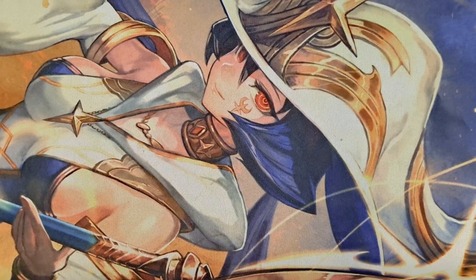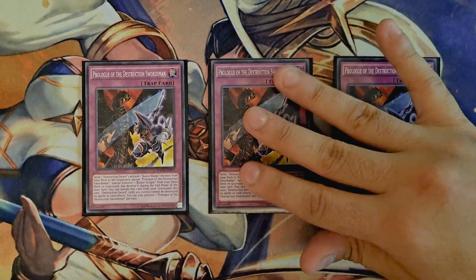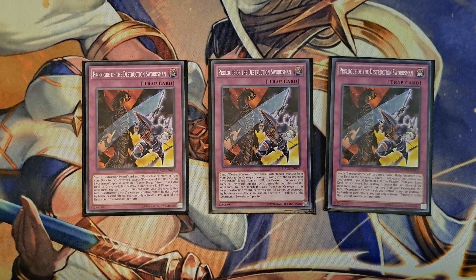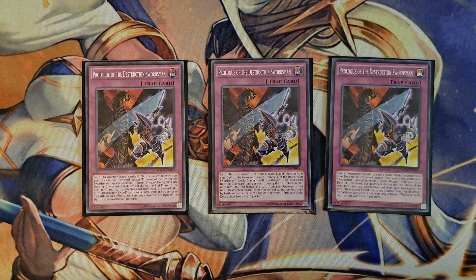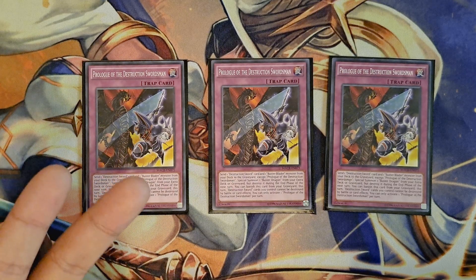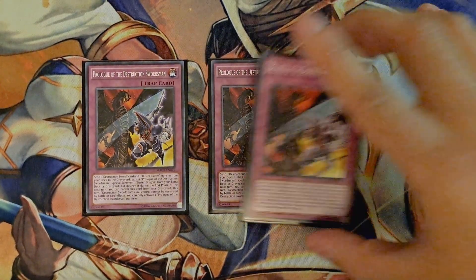Now to hop into the traps: I am playing three copies of Prologue of the Destruction Swordsman. This is the trap card that lets you get into your Buster Dragon — you send a Destruction Sword card and a Buster Blader monster from your deck to the graveyard to special summon a Buster Dragon from your extra deck or graveyard. This is incredible — it helps you get into Buster Dragon to establish that lock, and it sends the materials you'll need for the other trap card that allows you to Fusion Summon your Buster Blader. Three copies is a must.